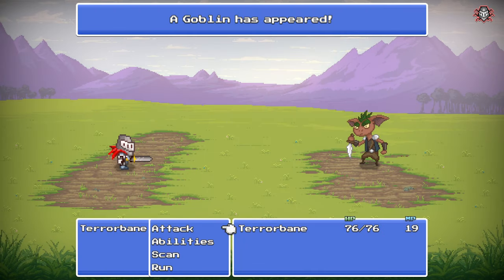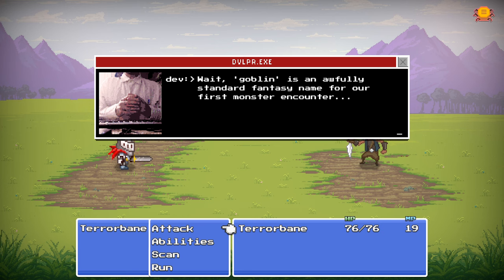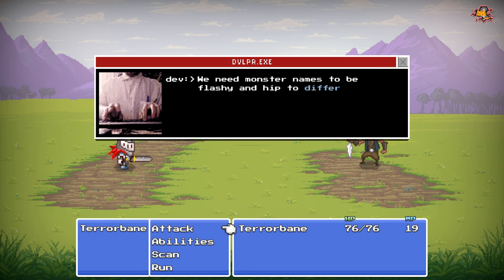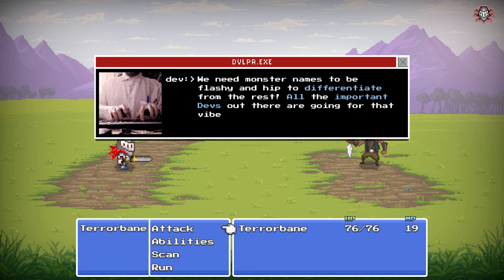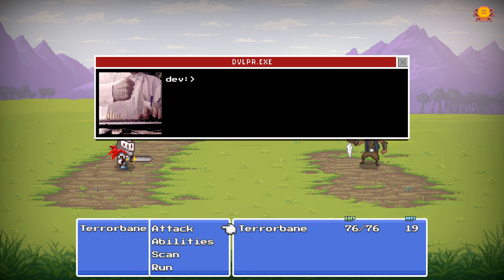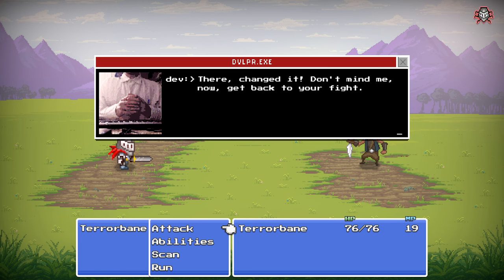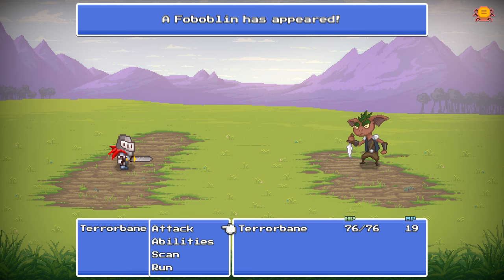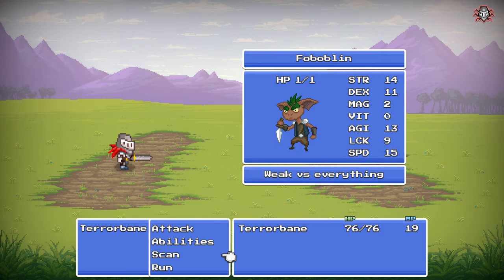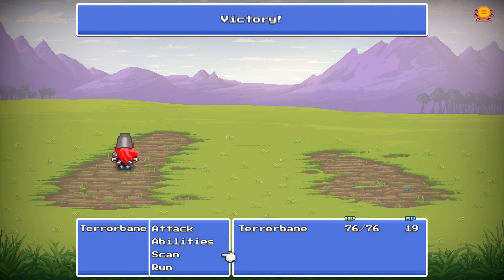We head into the giant overworld to hunt for bugs. The developer appears to rename our first monster encounter: "Goblin is an awfully standard name — we need monster names to be flashy and hip. All the important devs are going for that vibe nowadays. Bob? Not good. Boblin? Yes — that's the one!" So we fight a Boblin — one HP, low strength, dex, magic, and vitality.